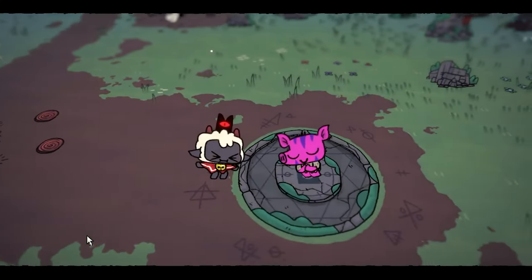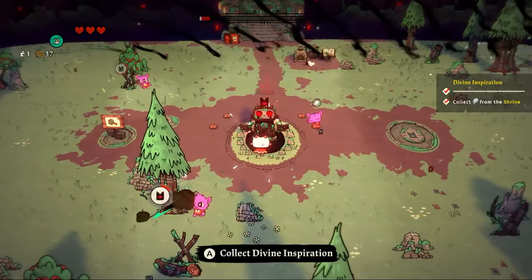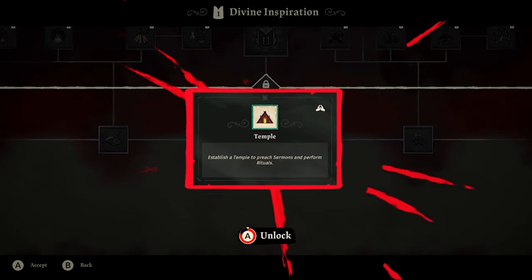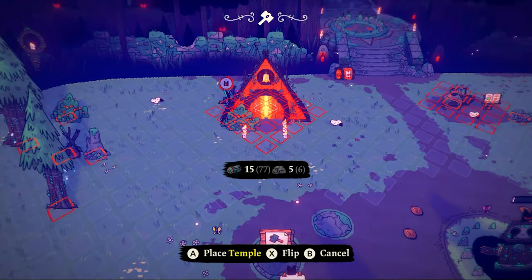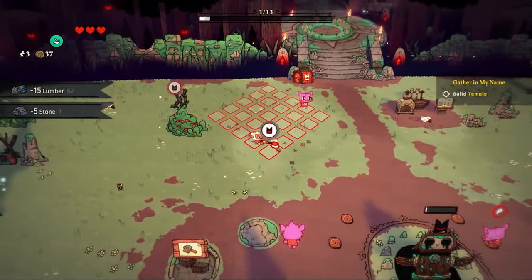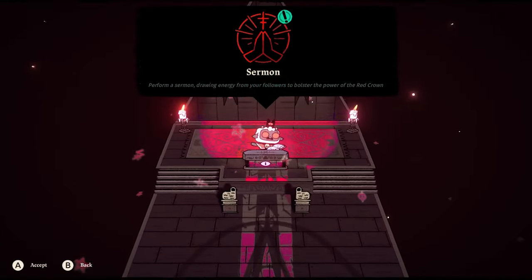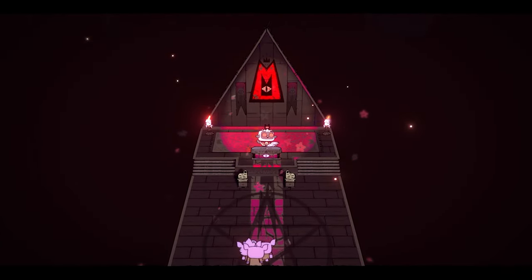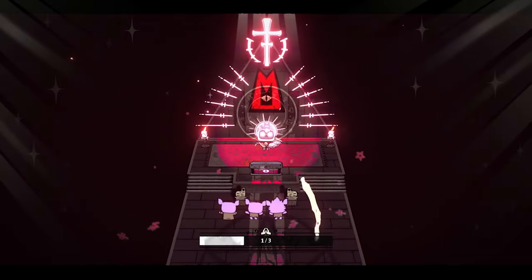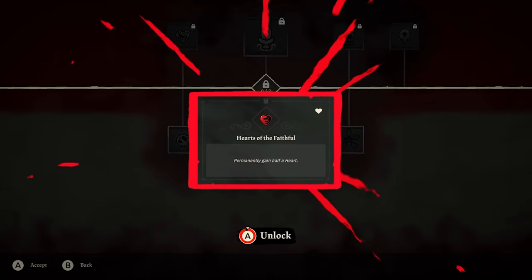The next thing we do is build a shrine to gather devotion and unlock powerful structures. Pierre is given as a freebie — we use the devotion he gives to build a temple. The temple lets us do all sorts of fantastic things: sermons, sacrifices, resurrections, marriage — you name it, you can do it inside this temple. We do our very first sermon, which allows us to draw on the strength of our followers to bolster the power of the red crown on our head, giving us access to stronger weapons and magical abilities.